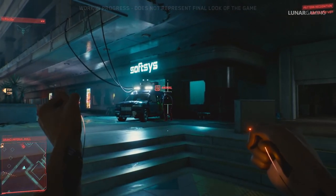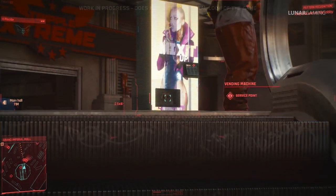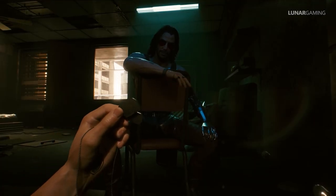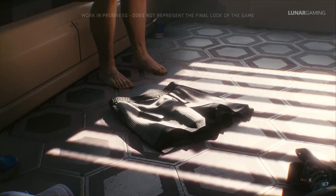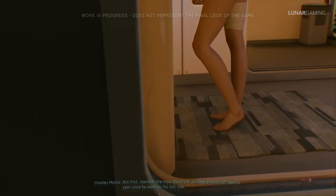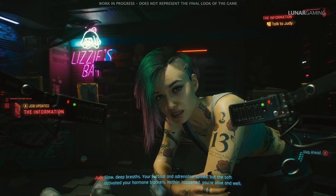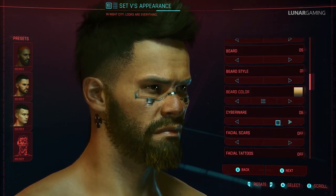If you stealth kill enemies you can hide their bodies in containers. You can hack the environment to distract enemies or even have them kill themselves if they have enough tech on them. The game will have multiple endings. The game will have many romance options, and unlike many RPGs the romance options will be very complex — you have to select the right options and do many different things including answering texts. You can have same-sex romance options, and romance options can be affected by character customization at the very start of the game.